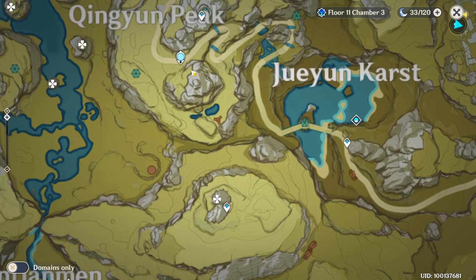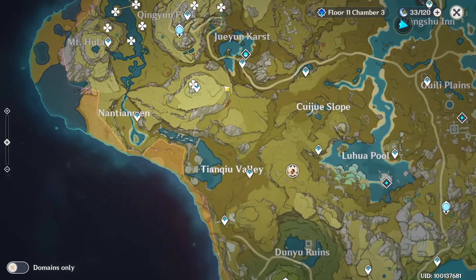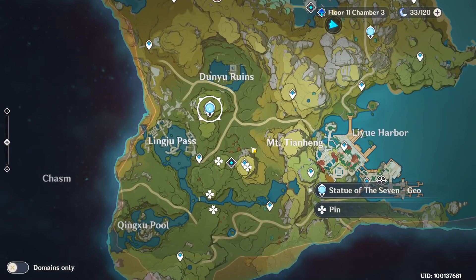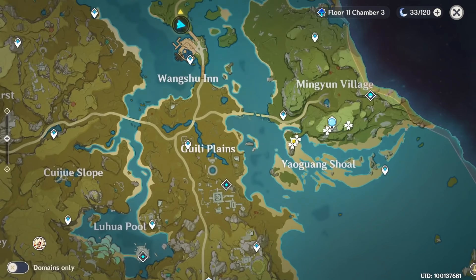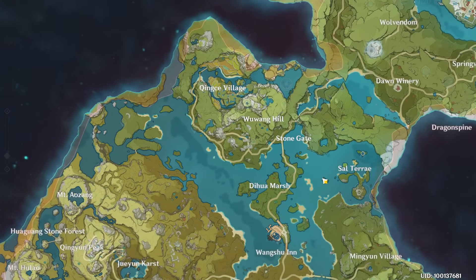Remember to pick those, but since they're just on the Statue of the Seven, I didn't mark them. After that go downside here, fly there, and the last point is here in the Min village. So that's all, we can start.